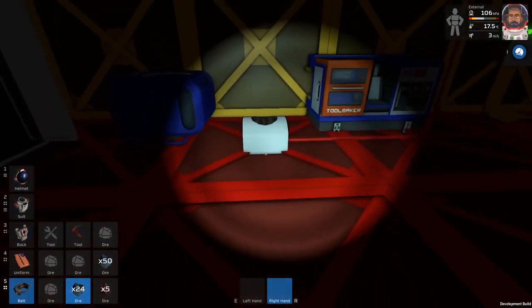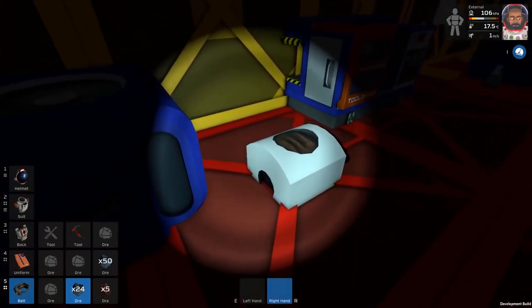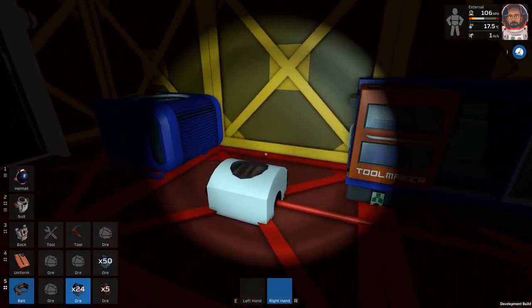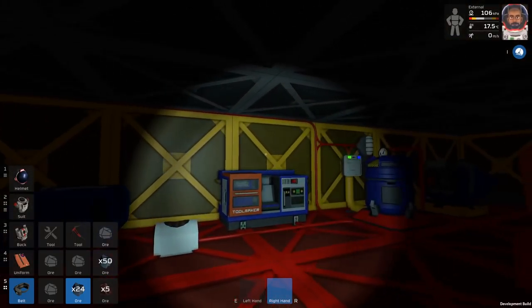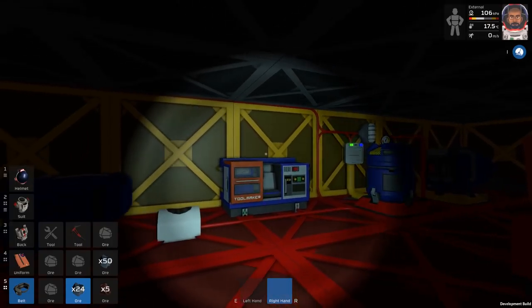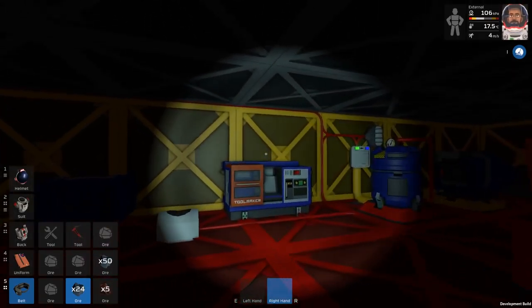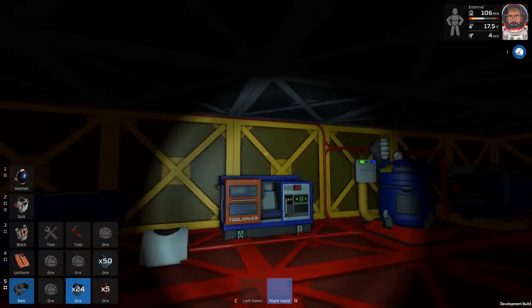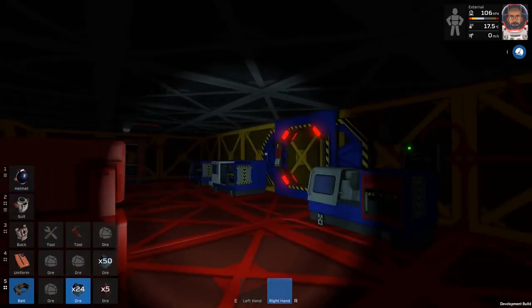Something else from the comments: with the hydroponics, apparently I do need to supply it with water rather than power. But I'm not going to worry about that. I was also playing around with logic — I tried to make an LED light that switched on when the sun was up, using a daylight sensor and some logic I/O, but I couldn't quite get it to work.